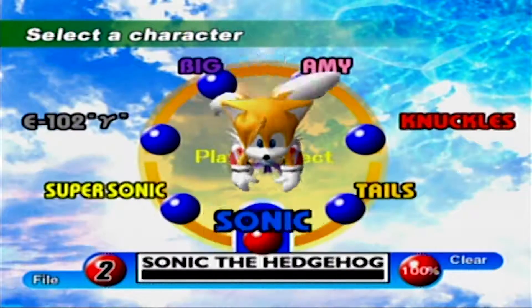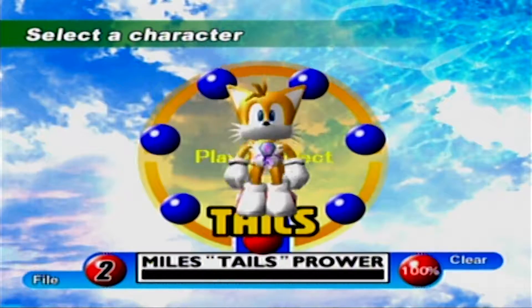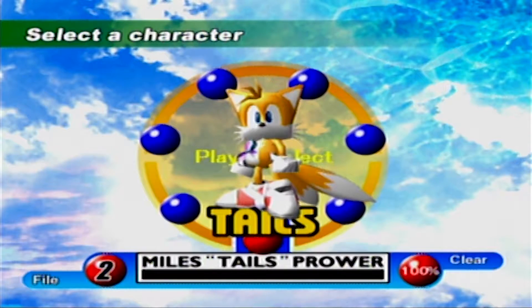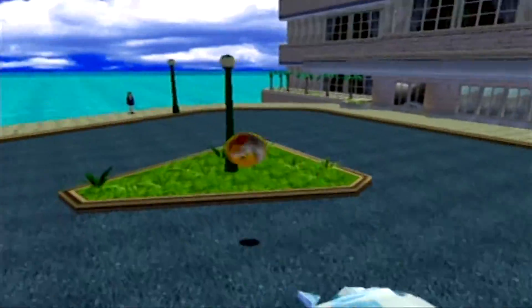Just gonna ignore the fact that there's a seventh story. First I'm gonna go in as Tails, because we're gonna be starting with Station Square. All of the emblems in Station Square — and I think the Mystic Ruins as well. Actually, there's one that can't be gotten as Tails in Mystic Ruins, but all the ones in Station Square can definitely be gotten by Tails.